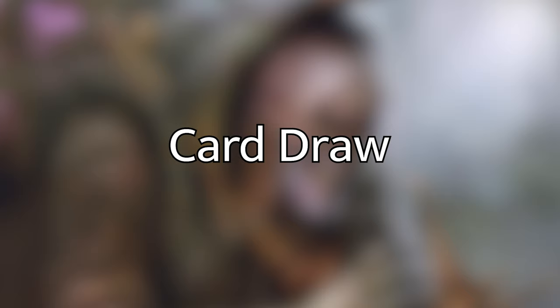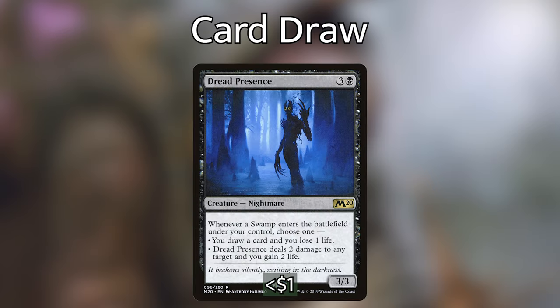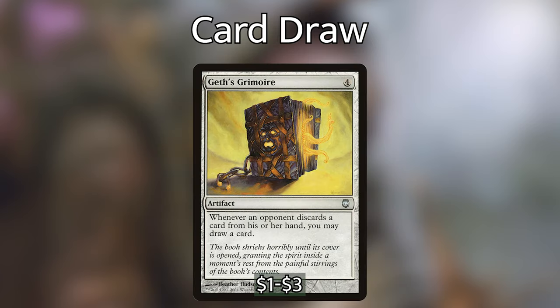With payoff and discard out of the way, let's go over the glue that holds the deck together: card draw, interaction, and key pieces. For card draw, we have Dread Presence, a super cool creature for 3 and a black — whenever a swamp comes into play, we can draw a card and lose a life, or target opponent loses 2 life and we gain 2 life. It's mostly in here for the card draw. We then have Geth's Grimoire, a super powerful artifact costing 4 mana: whenever an opponent discards a card, we draw a card. If we have this out and cast Dark Deal or Awaken the Erstwhile, we're going to be drawing a ton of cards — it's going to be super difficult for our opponents to keep up with our card advantage.